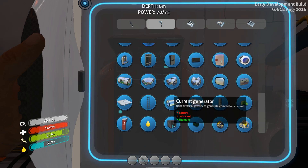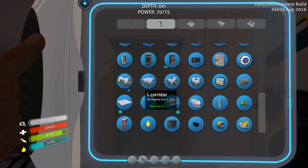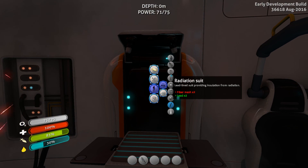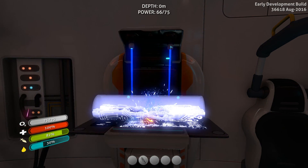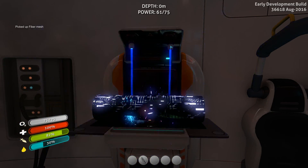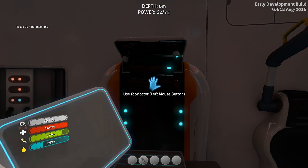We unlocked the ability to build the current generator as well as to build the fiber mesh. You might recall from when we looked at what we needed for the radiation suit that we need two fiber mesh. We got two lead because we found the coral tube, which was nice. Now we need fiber mesh — this wasn't here before, but now that we've cut up some creepvine samples, this blueprint has appeared in our fabricator options. So we're going to put this stuff together — just two of them, which I think is all of the creepvine I had on me.